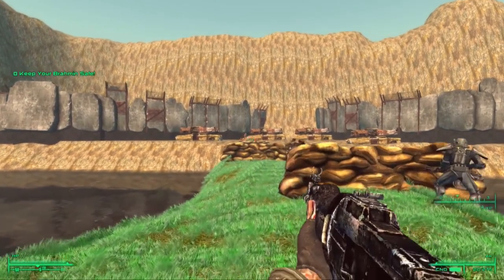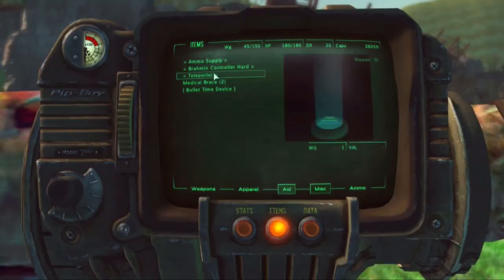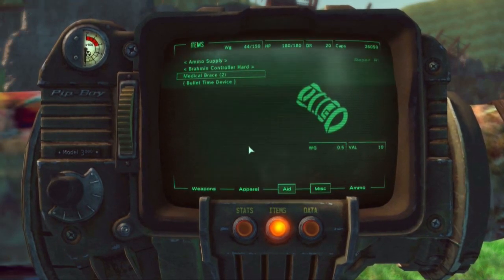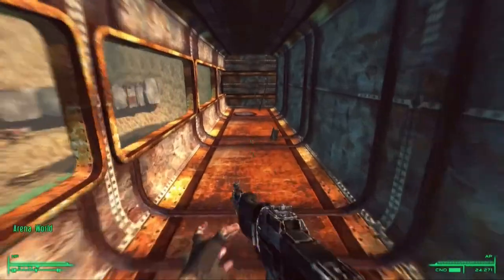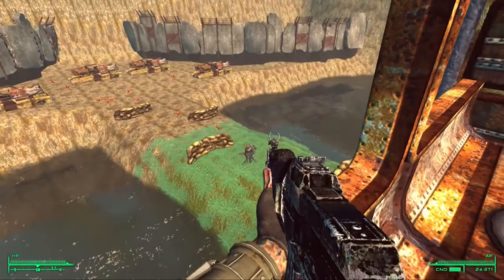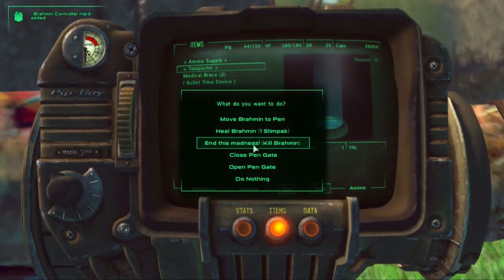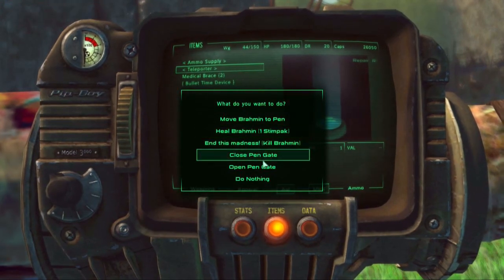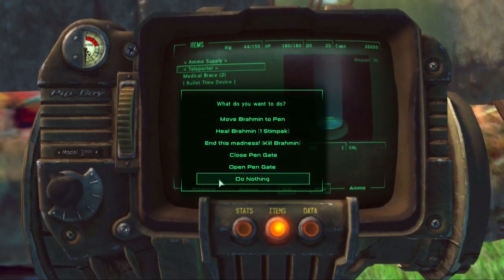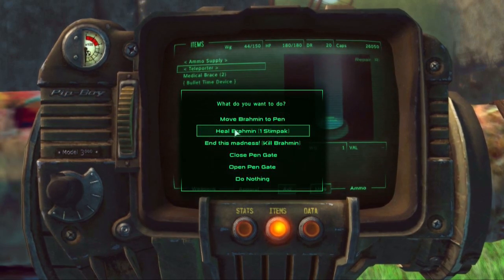Of course the super mutants will be far stronger when they eventually turn up. You can also buy useful little gizmos — a teleporter with your caps which allows you to whip around the battlefield, maybe up to a sniper tower, back to the control room, over to the other sniper tower, or straight to the Brahmin pen to protect your cows. On the other hand you might want to buy a Brahmin controller, which allows you to change the Brahmin's location, heal them, and even create a gate to keep them sealed in more securely.